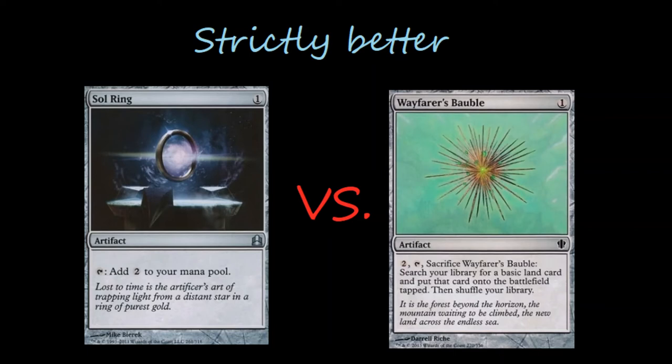All Artifacts and Enchantments — things like that. I just don't want to have my Sol Ring out and then blow it up by having cast the spells that blow up all Artifacts. Whereas Wayfarer's Bauble I like a little bit more, despite the fact that it's still an Artifact that gets rid of itself more or less very quickly and very easily and very cheaply.